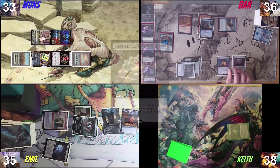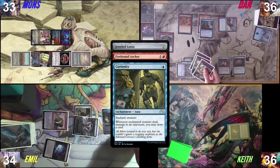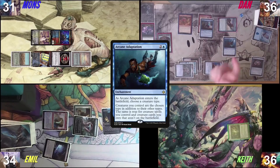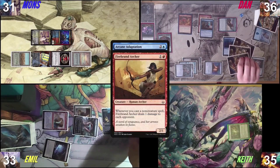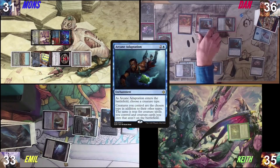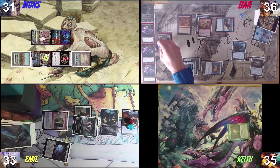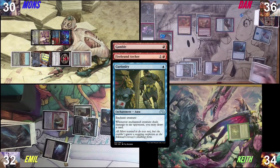Mana Crypt for two colorless and one treasure for a blue. Attempt to cast an Arcane Adaptation — pinging everyone for one, drawing three. We're dying. Wait, is this lethal right now? No, it doesn't go infinite — it just gives me a ton of value. He has to keep casting artifacts; I have to keep casting non-creature spells with Firebrand Archer. It doesn't go infinite unfortunately. What I will do is pay one and attempt to cast a Gamble — pinging everybody for one, drawing three cards and making three treasures.